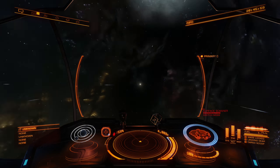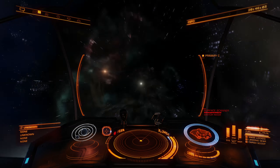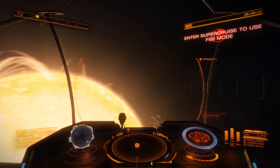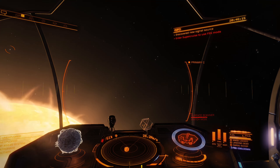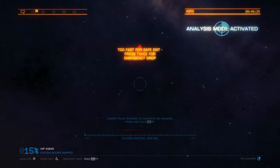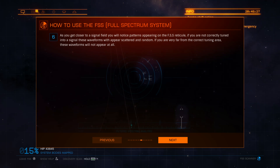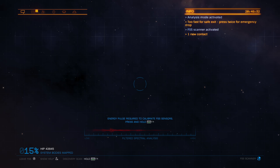Hey, what's up guys, DynBot here back in the Elite Dangerous 3.3 beta. Today I wanted to take a look at some of those signal sources and different things that are popping up. They're persistent now, and I want to just scan a system and look for a few. I've just picked one at random and didn't really look at it. This is also a nice way for me to practice getting better with the scanning, which I'm going to need because I plan on doing some exploring once this goes live in the main game.